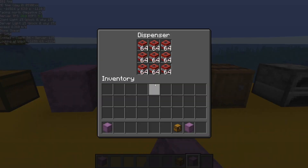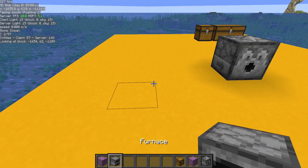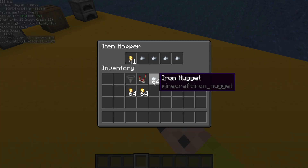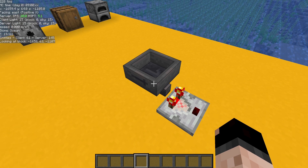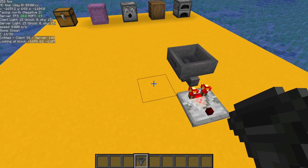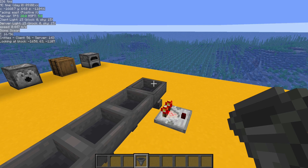It works with shulkers, dispensers, barrels, furnaces — pretty much anything with an inventory. For instance, if you're doing an item filter and you need to stack that up a bunch of times, Control middle click and you've picked it up with that NBT data. Then when you place them down again, they will have the same contents as what you pick blocked.